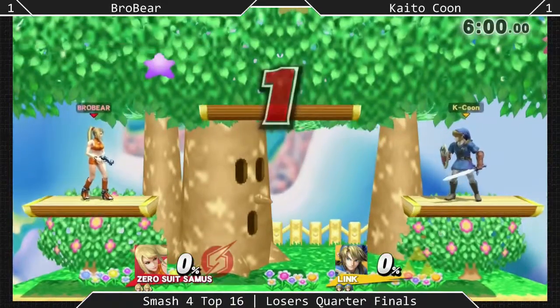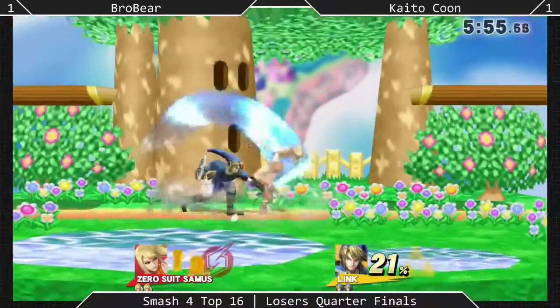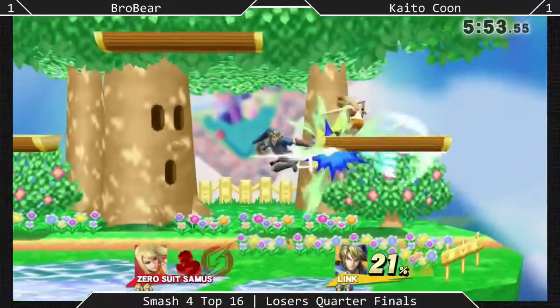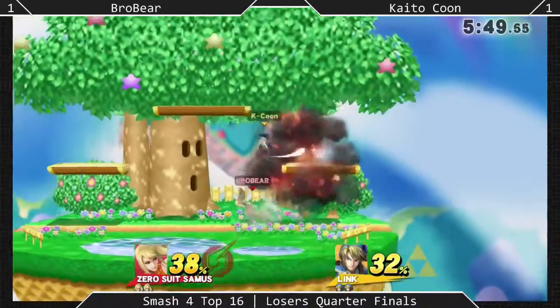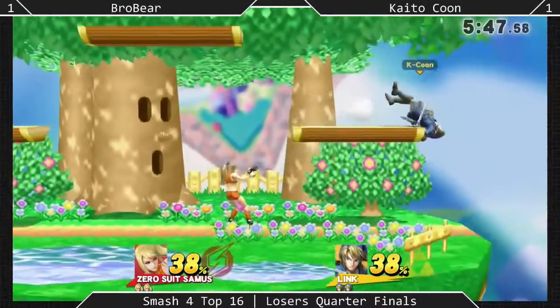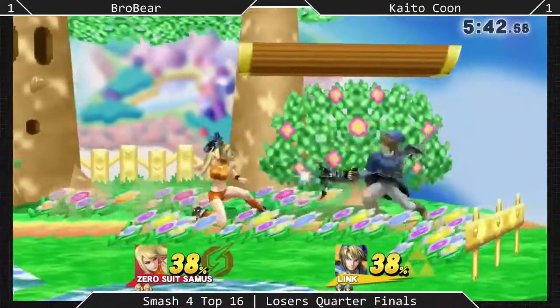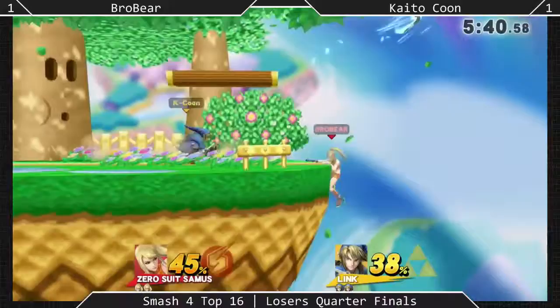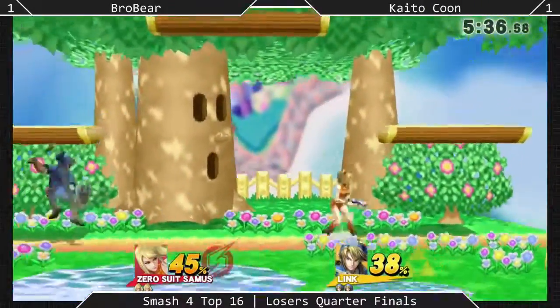We've seen the switch — Kaito-kun taking out his Link for game three. Thinks it might work out a little better for him than Shulk. Link is a more normal type of character. They're both sword characters, but there are a lot of differences between them. Shulk is working with bigger range and that Monado mechanic that is very different from everyone else in the game.